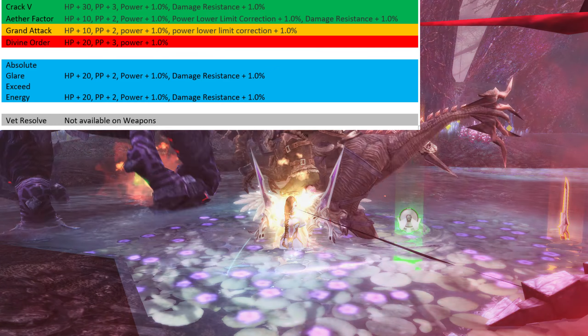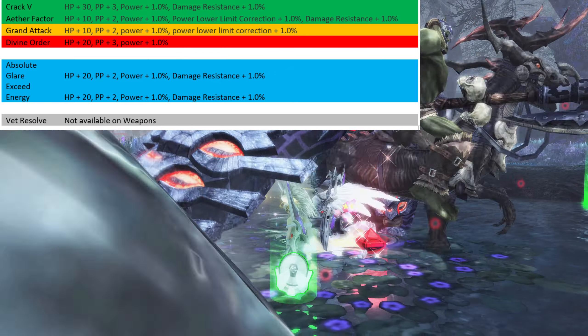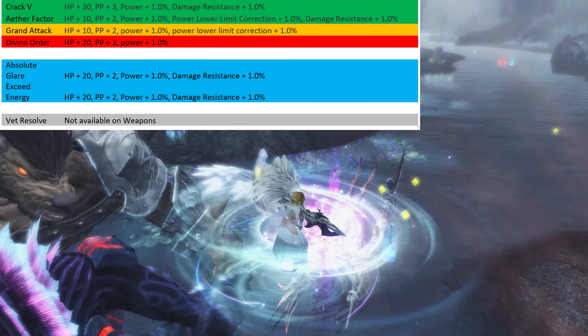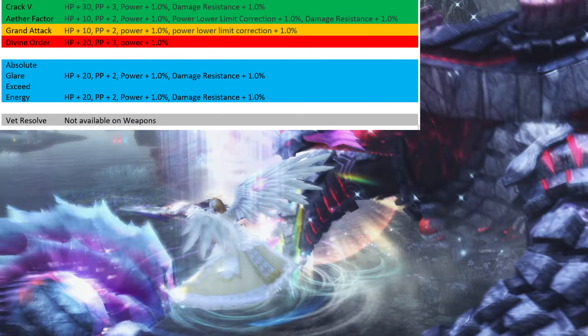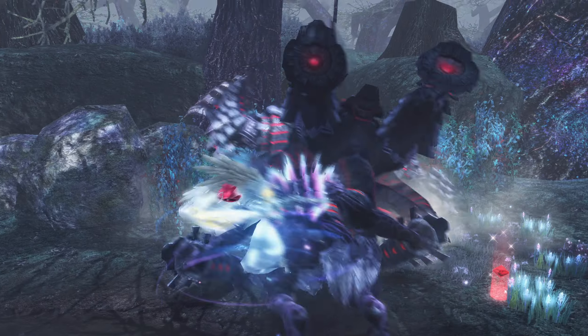Your choice depends on what you want to focus on — New Genesis or our current PSO2. The main thing about these augments is that they transfer to New Genesis when it gets released. So if your goal is to focus purely on New Genesis, the best ones to pick are either Crack 5 or Aether Factor. However, these two are absolutely terrible in our current PSO2 compared to the other augments.